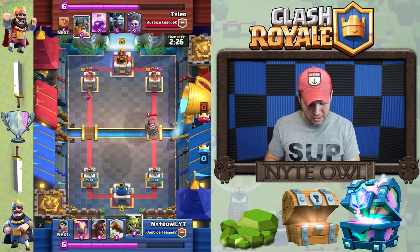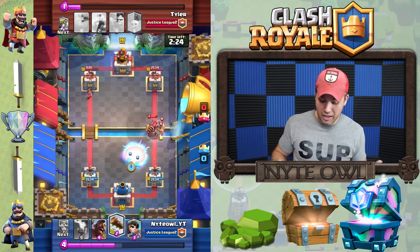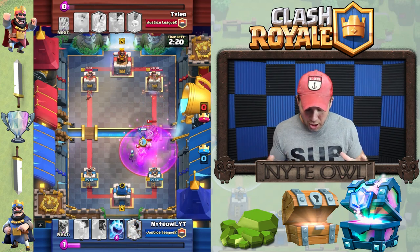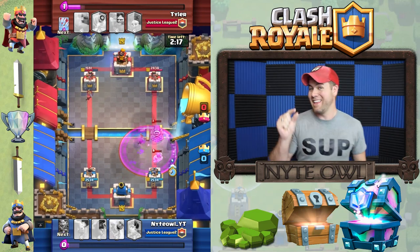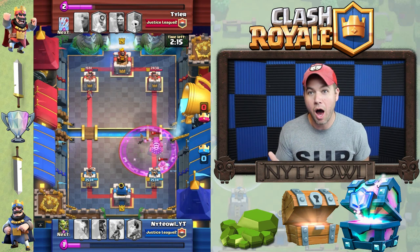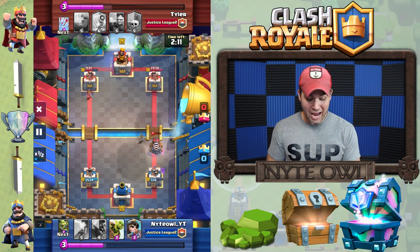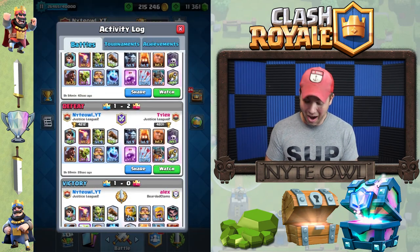Then he puts some elite barbarians behind it, and two of my goblins make it through. So I've got the two little goblins there and he's got the elite barbs coming in like crazy. Sparky goes ahead and shoots — and that was on slow speed. I don't know how fast sparky is supposed to fire, but that was absolutely insane.